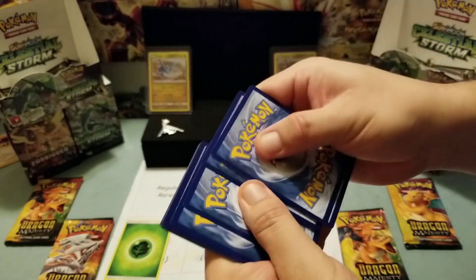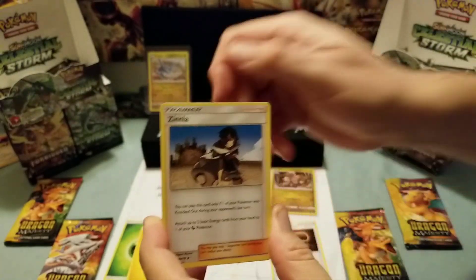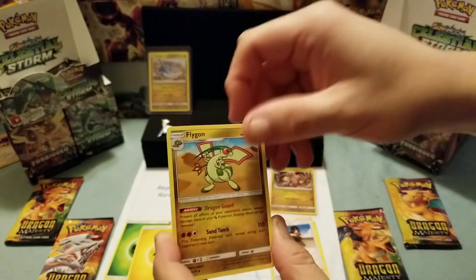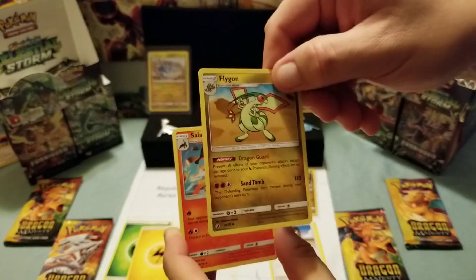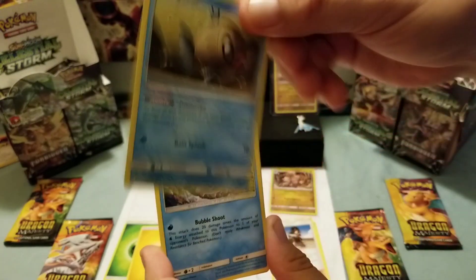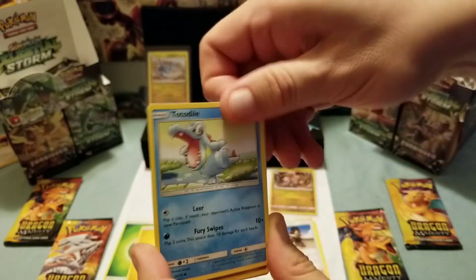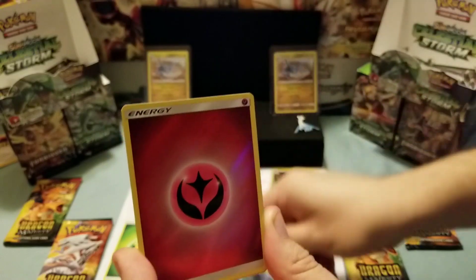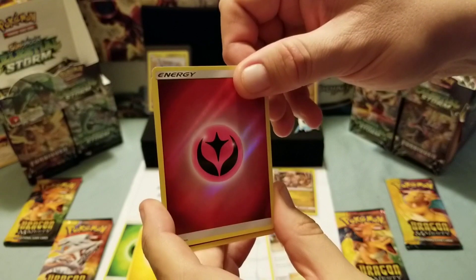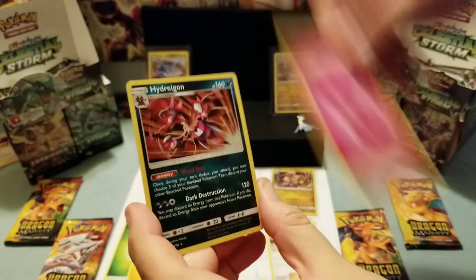Opening the Charizard pack: Zinnia if you haven't seen it before, Flygon — really cool card — Salazzle, Jangmo-o, Tonadale. You just pulled a Jangmo-o? And Dratini — oh my god, that's beautiful! That's mine, I collect those, I may have nine already. And the rare is Hydreigon — nice!